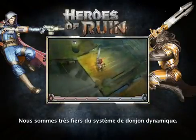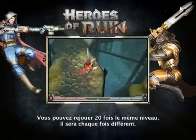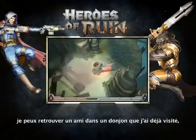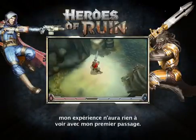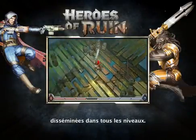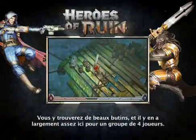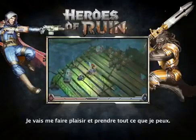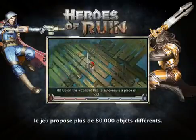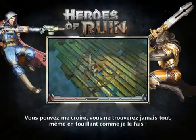Another thing we're really proud of is our dynamic dungeon system. We could replay this same demo 20 times and you'd actually see 20 different level layouts. Not only that, the enemy encounter groups are random as well — I could join my buddy in a dungeon I've already played and still find it fresh and exciting. We also have secret areas sprinkled throughout all the different levels. Lots of great loot in here — enough in this one room for an entire party of four. You'll find over 80,000 different items in our game. You'll never find them all even though you may try.